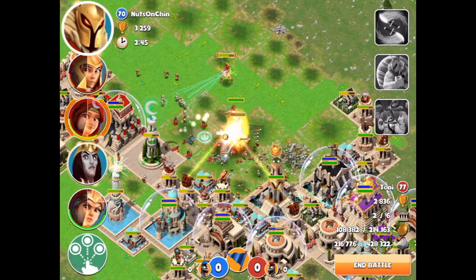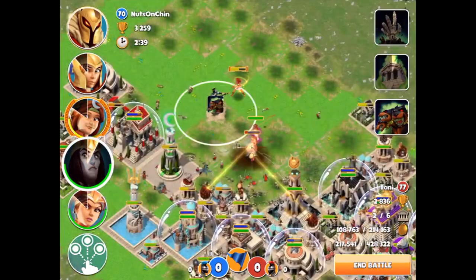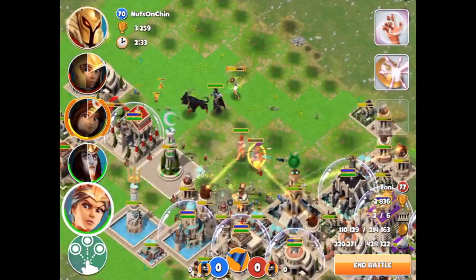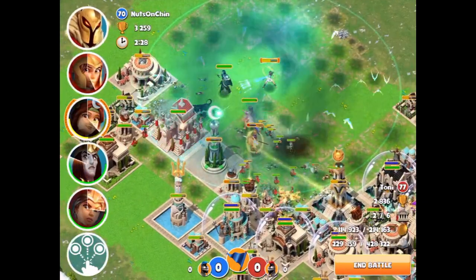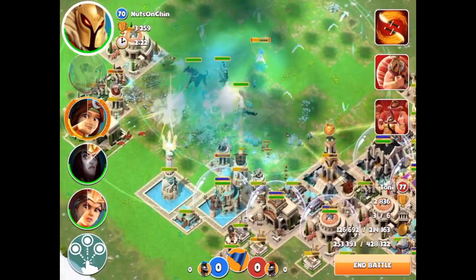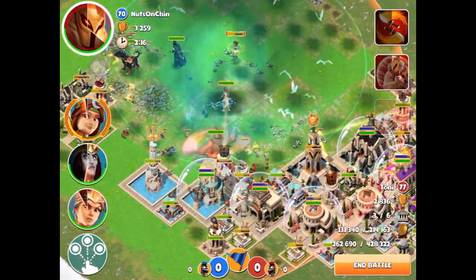Oh wow, those guys just got melted! We're going to go ahead and drop Hades in here. We're going to also hold off on Aries as long as we can. Look at all these Spartans - this is ridiculous. We are actually going to drop Aries now because we need this extra damage.